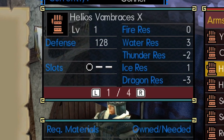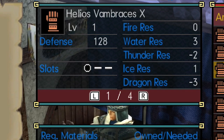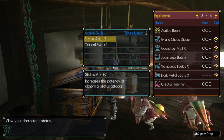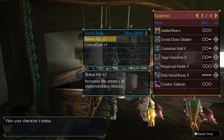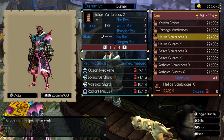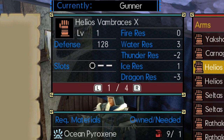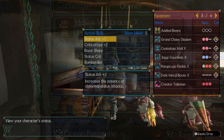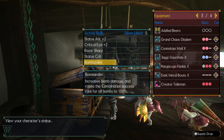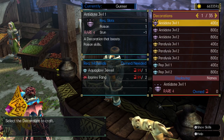Armor pieces also have a certain number of slots. These slots are incredibly important, and it's a common misconception that the higher the points, the better the piece, as sometimes a lower point piece with more slots can be more beneficial for mixed sets. Also, be aware that armor has resistance values, and creating mixed sets can either improve your elemental resistance or alter it for better or worse. These slots are important because they allow for flexibility within a mixed set. Most skills have decorations you can make that you can insert into these slots to give points, both positive and negative, to a skill.